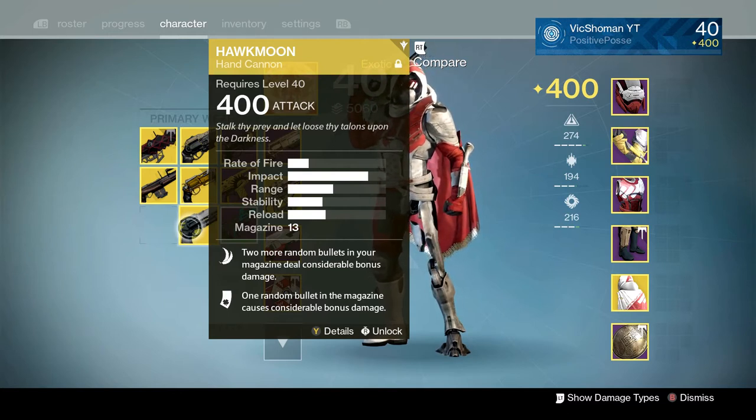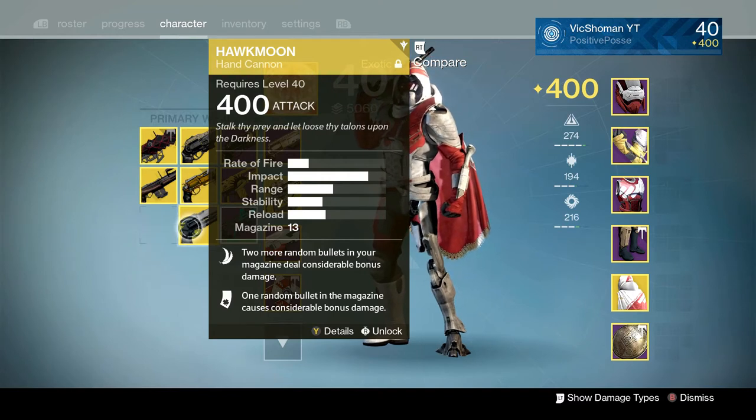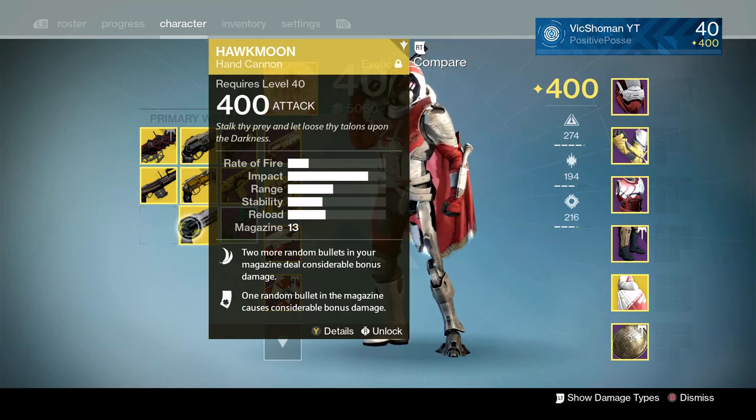A lot of us were wondering if the Ahamkara looked like it was going to be a Hawkmoon ornament or something, but it wasn't. The Eyes of Luna is an amazing weapon — it's basically a D2 Eyes of Luna. The Arbalest is amazing, so I still love it. But there you guys have it — the Hawkmoon.